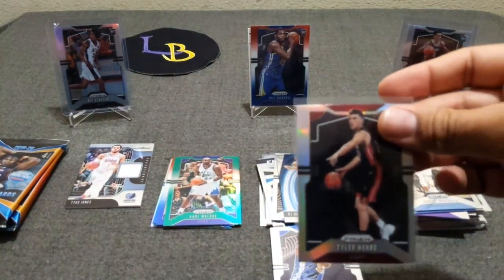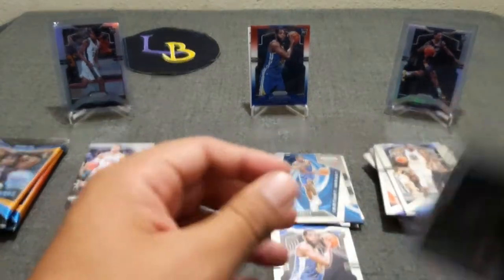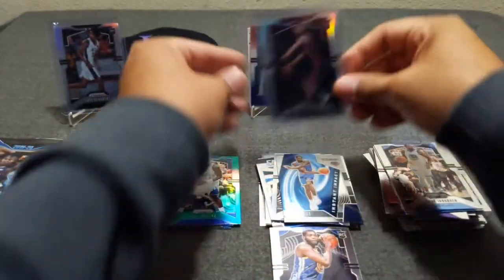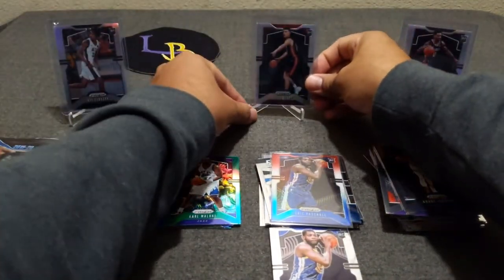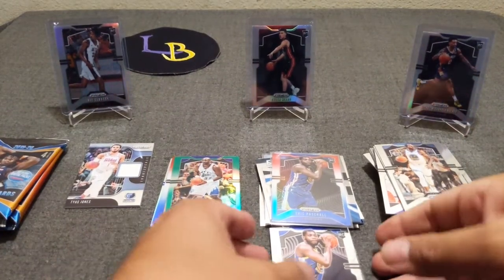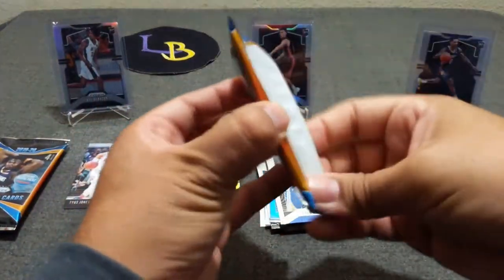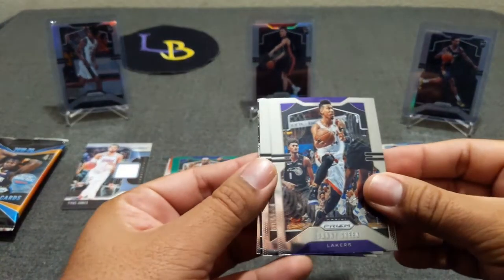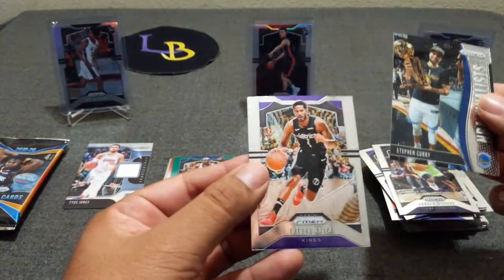Let's go ahead and sleeve this guy — very nice. Tyler Hero silver, banger! That's a nice one. Paschall rookie red, white, and blue — I'm putting Mr. Hero up front. That's nice. Danny Green — go Lakers! Andrew Wiggins, Steph Curry finalist, and Trevor Ariza.